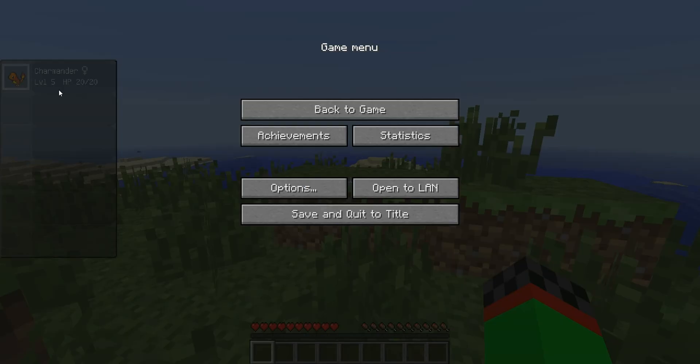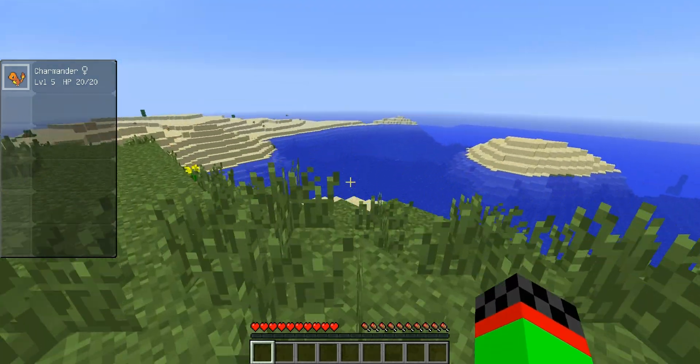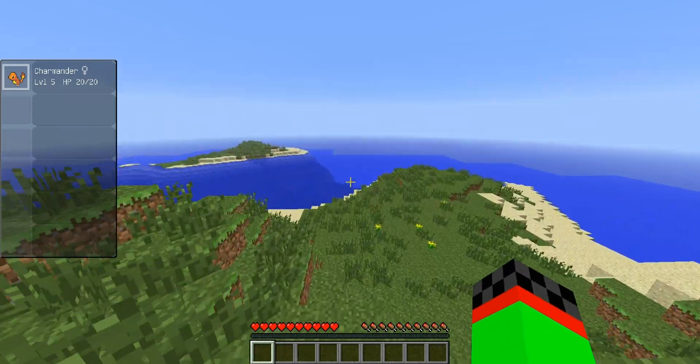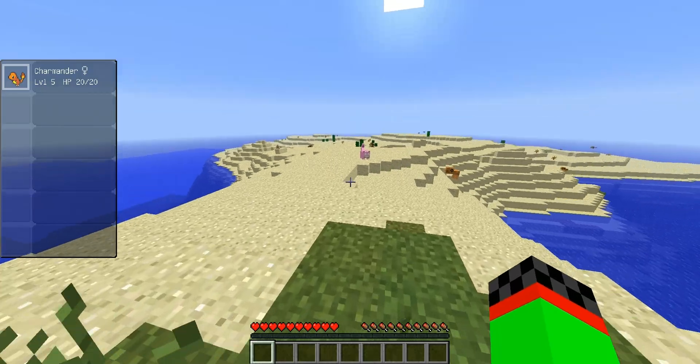As you can see, I do have a Charmander right there — level 5, HP 20. I spawned at a really nice place, actually. It's kind of cool, it's like on an island.